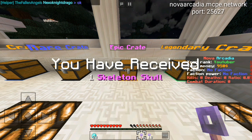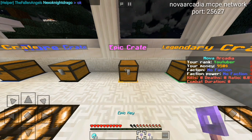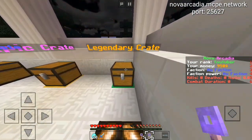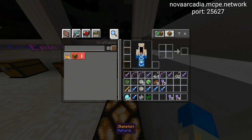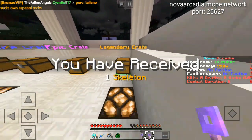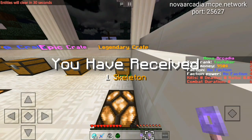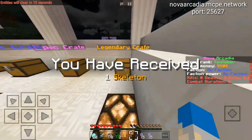Got 20 precious diamonds and a skeleton skull from more epic crates, and another Vampire Spell Blade plus three more blaze rods. Now moving to the legendary keys — these currently only give spawn eggs but they'll add more drops later. I got skeleton eggs and creeper eggs — ended up with eight skeletons and two creepers, not bad.